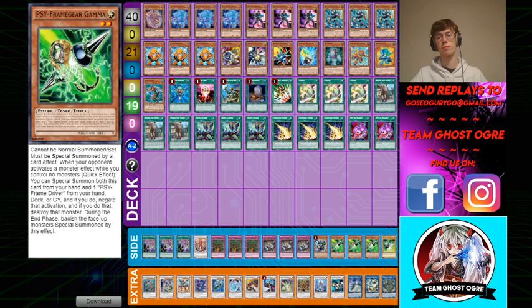Then I play three Gamma, because as Adam talked about in his Eldlich Invoked deck profile — you mean podcast? Yeah, podcast — it's probably the best hand trap against Adamancipator. Because they go to use Doki Doki's effect, you chain this. It clears the rock on field so they can't use Researcher, and it also negates the Doki Doki effect. It's also just good against random stuff.